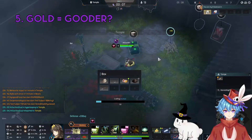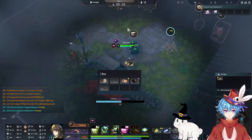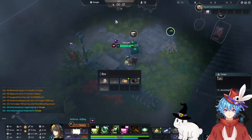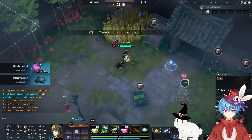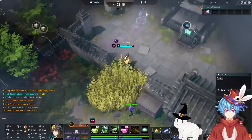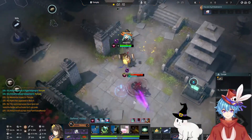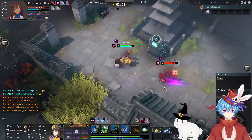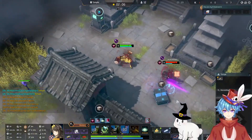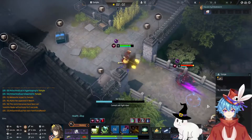Gold equals gooder? Not all the time. Higher rarity does not always mean better. Just because you see a shiny gold item doesn't mean you should slap it on every character. Here's an example: let's say we have Emma, a skill amp character with a shiny imperial crown, and she comes across a little wreath, which is made for auto-attacking characters as it boosts your basic attack damage. You would not take the wreath over your purple imperial crown — it just wouldn't make sense.